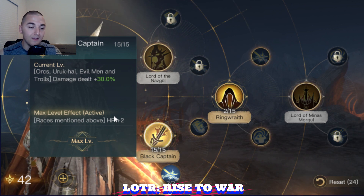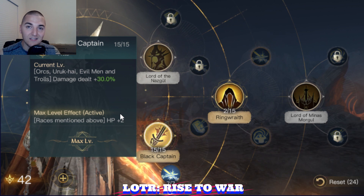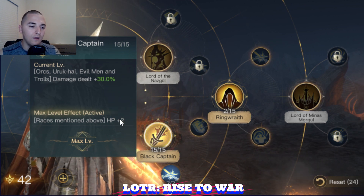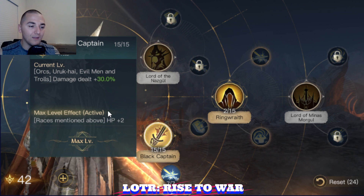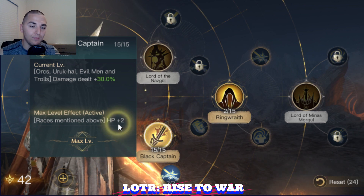Black Captain is really nice because it's plus damage and plus 2 HP. Plus HP and plus attack are the most valuable stats early in the game because your Tier 1 units have very low HP and very low damage. So your return ratio per HP point and per damage point is massively more valuable than using it at Tier 3. So look for gear and skills that give plus HP and plus attack.